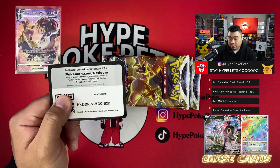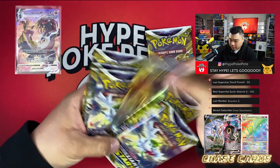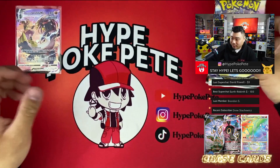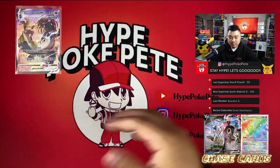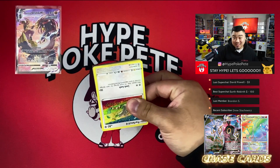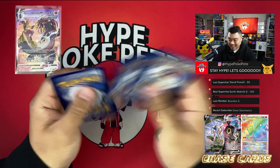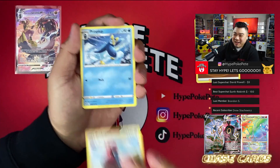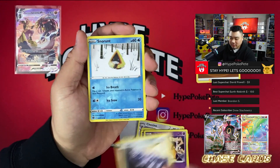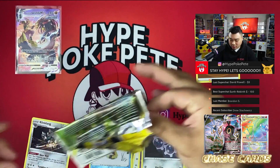We're back with the Brilliant Stars ETB open. Here's the code card. We'll organize just a Charizard and Arceus since those are the ones we want sorted. Starting off with the first pack — we got Farfetch'd, Duskull, Cubchoo, Tynamo, Clink, Snorunt, and Klang. Starting off pretty rough.